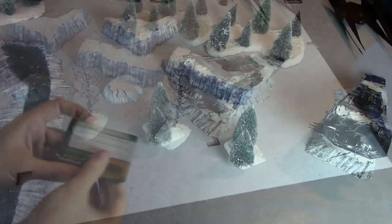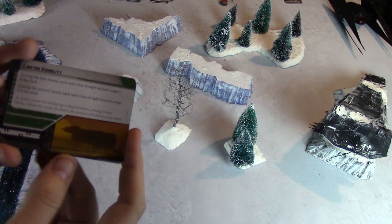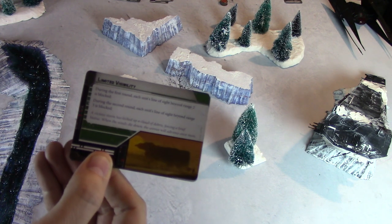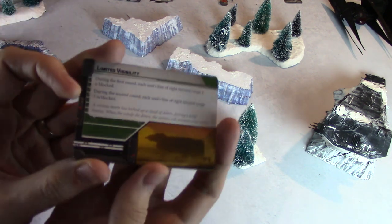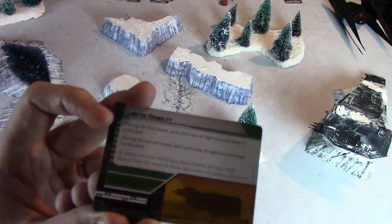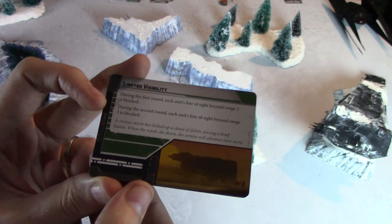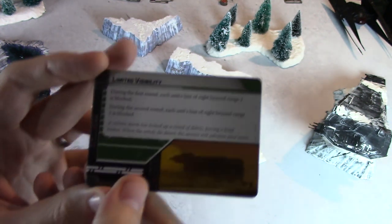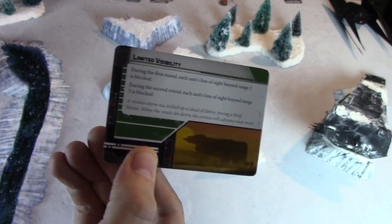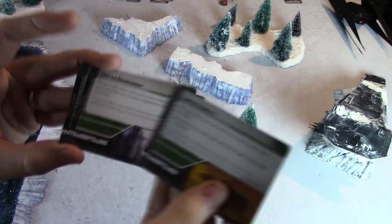Now let's look at condition cards, which represent things that physically impact the battlefield like time of day. Limited Visibility says during the first round each unit's line of sight beyond range 2 is blocked, and during the second round line of sight beyond range 3 is blocked. This is clearly disadvantageous to long-range attacks — mortars, AT-ST weapons, Leia or Veers' long-range shots are all stopped. It's a great option to select if your opponent has those long-range weapons and you don't.